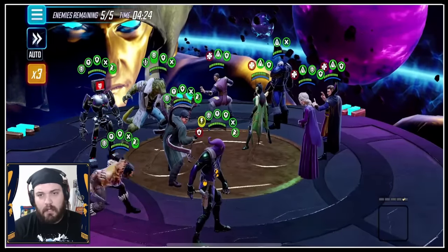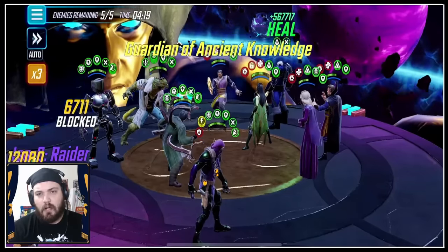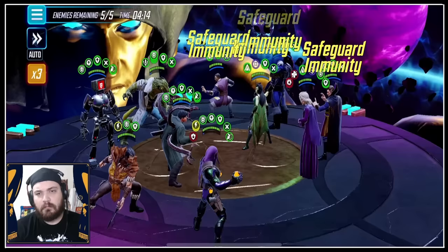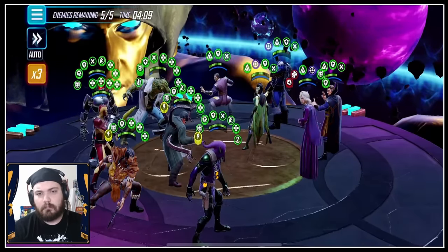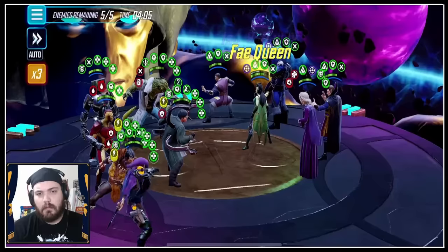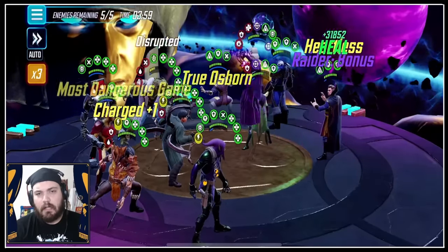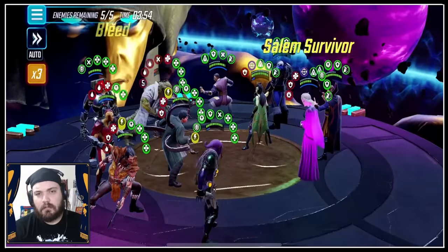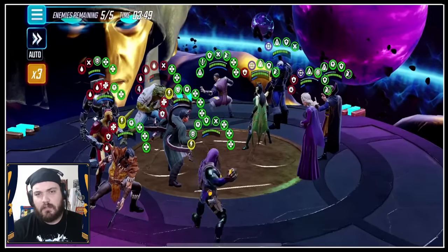We've got an Ability Block — we definitely need to throw that at Morgan. Maybe we could have thrown it at Wong — we don't want her flipping our stuff. Let's get her summon up. That was very, very annoying. Our Kraven is in trouble and probably dead. Unless Doc Ock's heals are that good. Wong could have taken him out even more there.